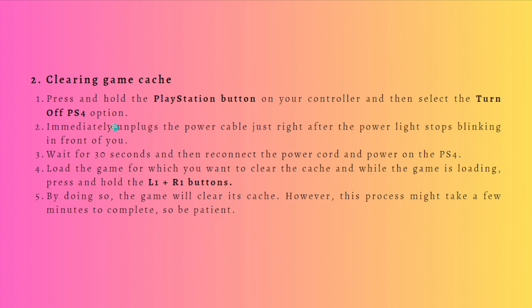First, press and hold the PlayStation button on your controller and then select the 'Turn Off PS4' option. Then immediately unplug the power cable just after the power light stops blinking. Wait for 30 seconds and then reconnect the power cord and power on the PS4.